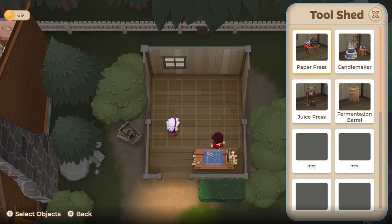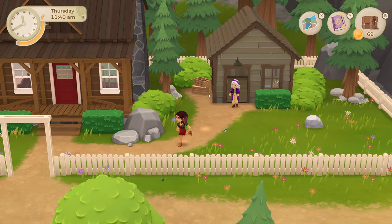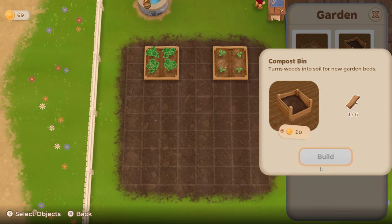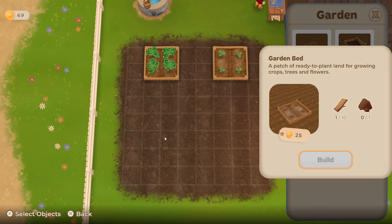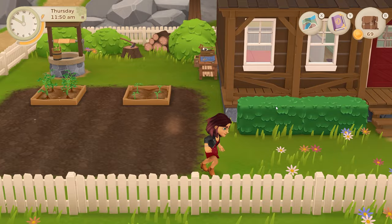A paper press, a candle maker, a fermentation barrel, and a juice press — these will all be quite good things I imagine. Paper making might be something I could do quite early on. Anyway, I need to look at these crop plots. A garden bed and a compost bin — so a compost bin first. I'll need six pieces of wood for that, then ten pieces of wood and some soil for each plant bed plus 25 gold. Compost bin's gonna cost 10, good to know.